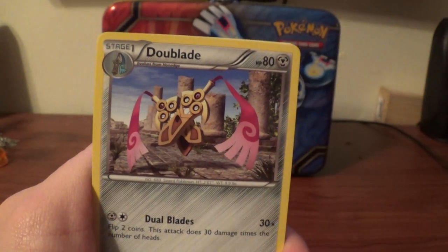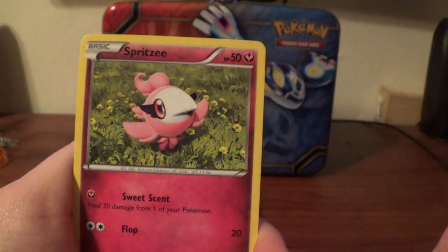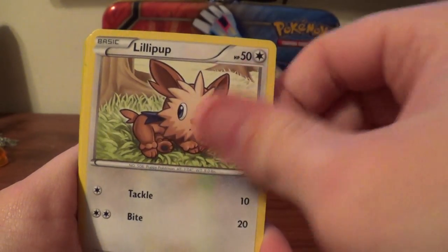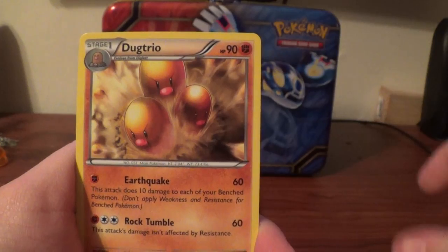Alright. DuBlade, Electrode, Shadow Circle, Spritzy, Lidipop, Lidipop, Perocchi, Sand Isle, Lunatone, and Dugtrio Rare.